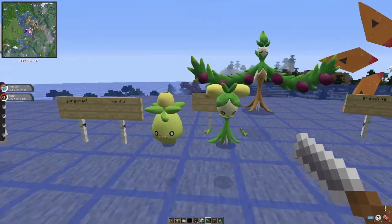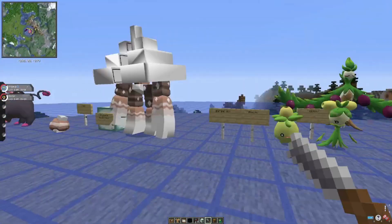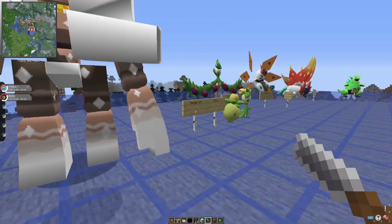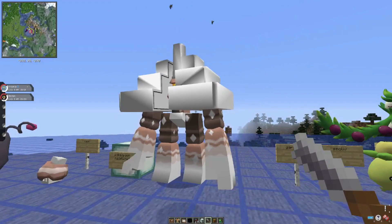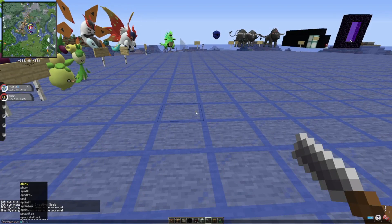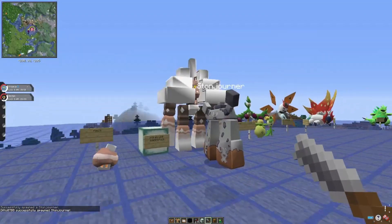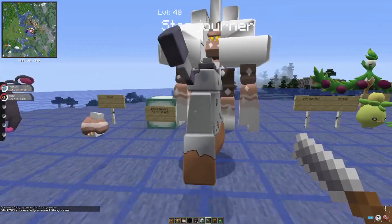This is Garganacl — it's like a boulder Pokémon and kind of looks like Stonjourner. You can see this one in the wild being very small compared to its actual size.